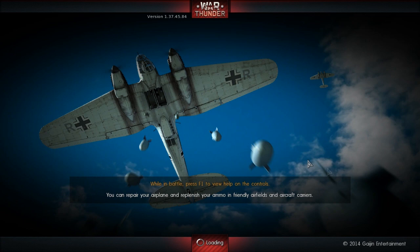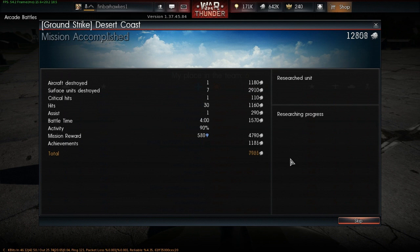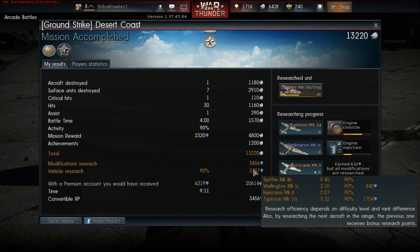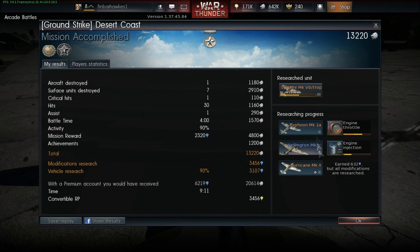Sometimes it'll take like 20 minutes. Oh look at that - 13,000, 3,000 bonus! Bloody hell, that's a lot of research bonus. I'm trying to research the Spitfire Mark 5B Trop - I don't know what Trop means, that'll be my first tier 3 plane. I gained basically no research points for that. Never mind - let's just go to battle again.